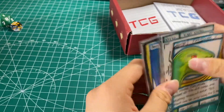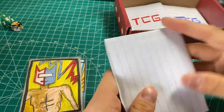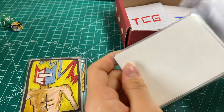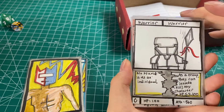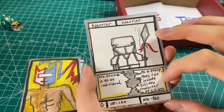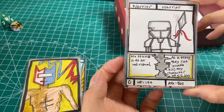Today's video is just a bonus showcase of cards I made before. Let's open one of the blue booster packs. The first card is actually a new one — it's called Warrior. There's no stunt if it's individual, but as a troop they can invade or kill any characters that have HP less than 20. It's actually a powerful card, but individually it's a common.